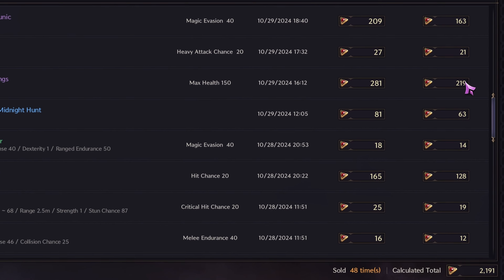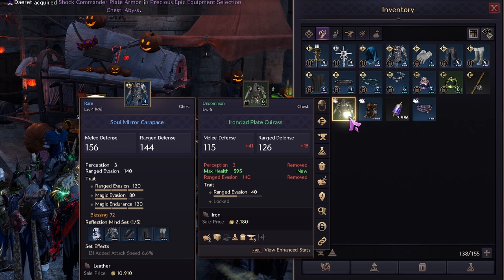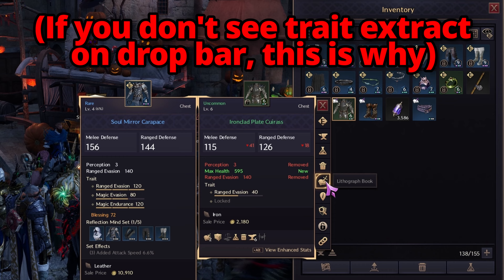All 3 methods to sell your gear and traits on the auction house to make free lucent. For all methods, your items must not have been leveled up and must have a single trait on them to be able to extract the trait.